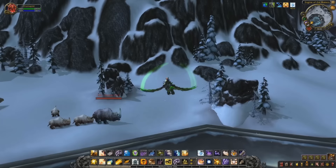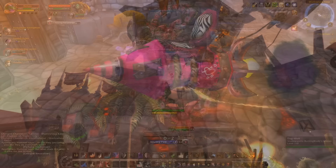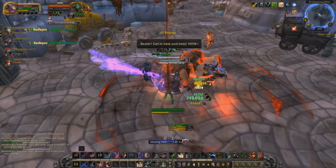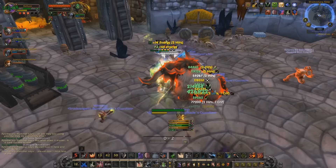At number 1, we have the Big Love Rocket — a mount that can be obtained from killing the Holiday Boss during the Love is in the Air holiday event, which is World of Warcraft's equivalent to Valentine's Day. This mount has about a 1% chance to drop from the Holiday Boss, which is not half bad when compared to the drop chances of something like the Heavenly Onyx Cloud Serpent.